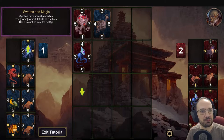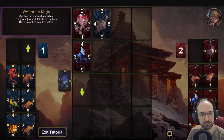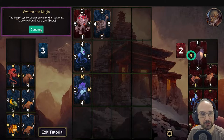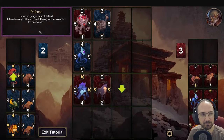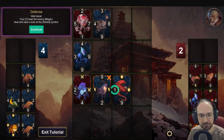Symbols have special properties. The sword symbol defeats all numbers - use it to capture from the bottom. Your sword defeats the 9. Swords are strong but not unstoppable. The magic symbol defeats any rank when attacking. The enemy magic beats your sword. However, magic cannot defend. Take advantage of the exposed magic symbol to capture the enemy card. Capture it with a 1 - your 1 beat the enemy magic.